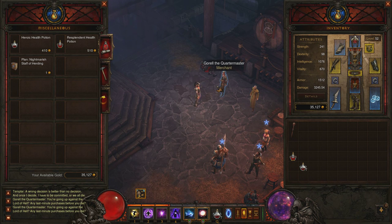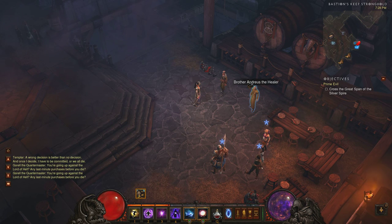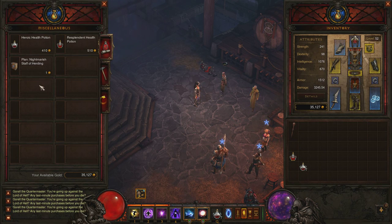You have to come over here to Goral the Quartermaster. We are in Act 4 Nightmare — now that's a key. If you're in Act 4 Normal it won't show up. You have to be in Nightmare, Hell, or Inferno for each of the upgrades.